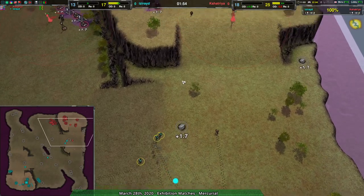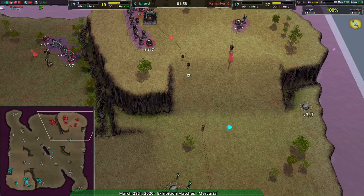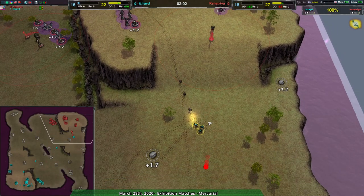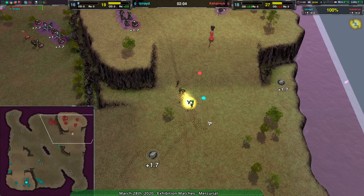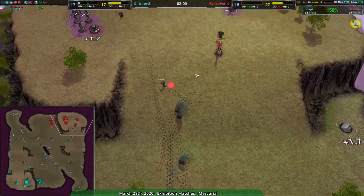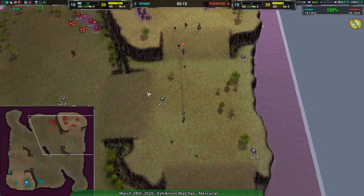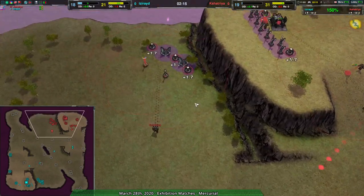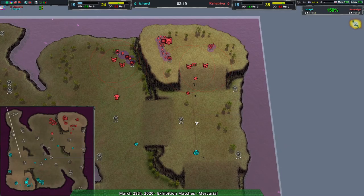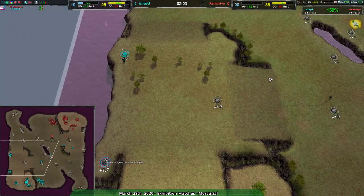Good micro will win the day, as Israd just pointed out there. Kshatria is actually in a bit of a tight spot because they are a little low on glaives. If Israd wins this skirmish right now they should be in a strong position, but Israd is having trouble doing so. Kshatria retreating into the Lotus, and Israd wisely retreating away from that. Kshatria is going to have a bit of a harder time expanding, so Israd will likely win the economy game early on.